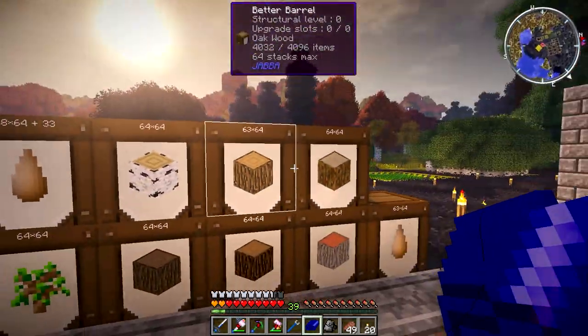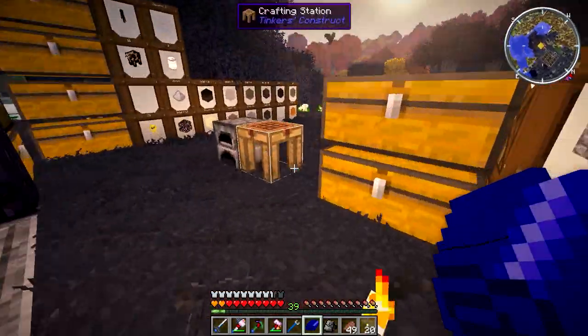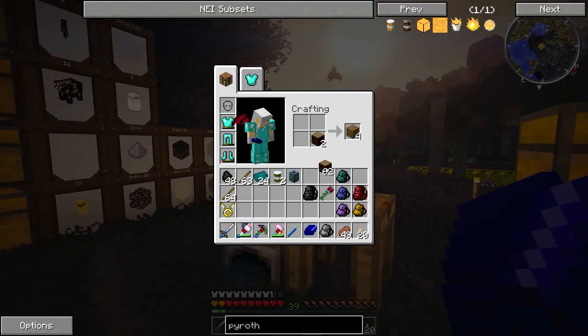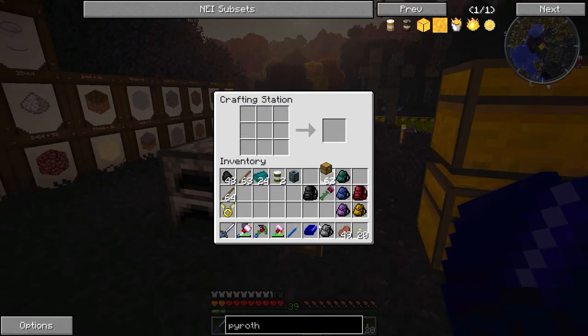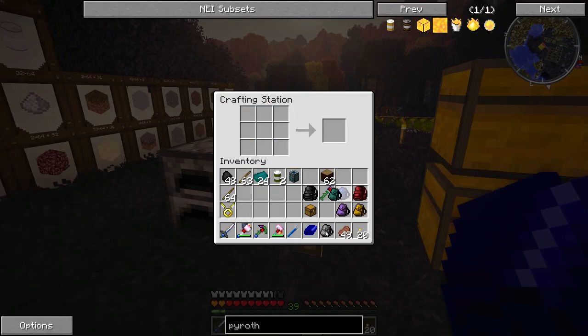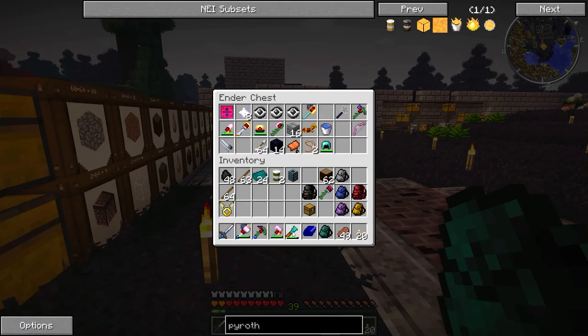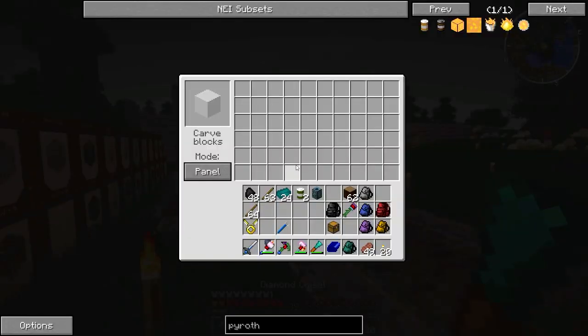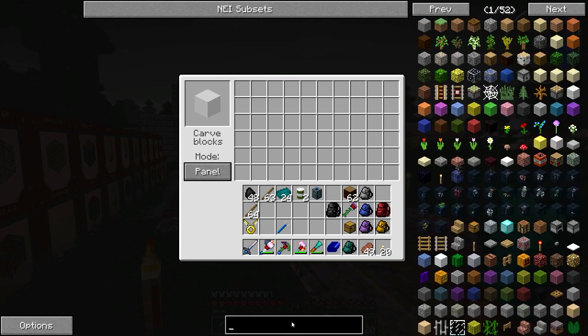So, a nice chest, if you will. Let's actually use Spruce for this, because I've got more of it than I know what to do with. We'll take eight Spruce Wood Planks and make a chest. Now, within the Chisel mod, if I remember correctly, there's some really cool chests. You can chisel the chest. No? No, you can't. Okay.